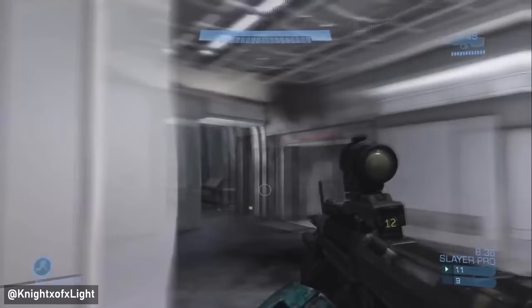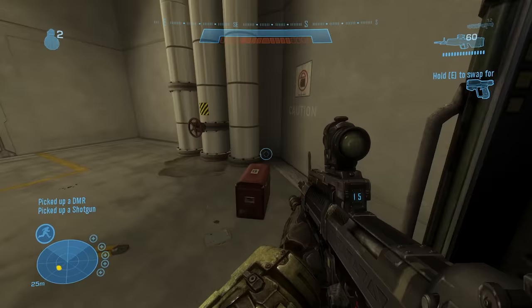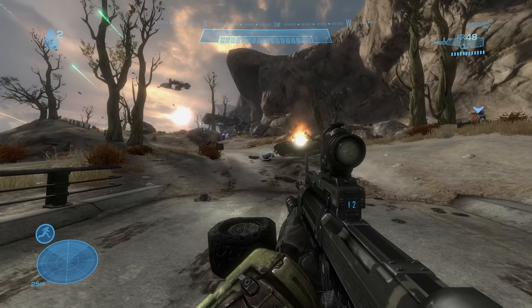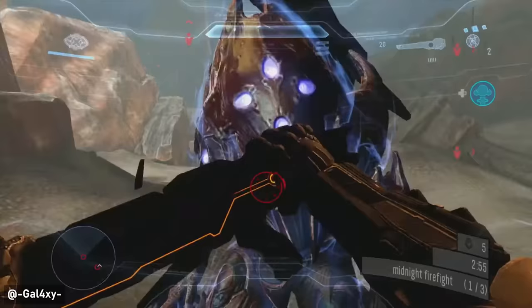In the Halo Reach Beta, the DMR had an ammo capacity of 12 rounds in the magazine and 48 reserved ammo. By the time the game released, that was changed to 15x60. What's interesting is that when you start the mission Tip of the Spear, you actually still have that original 12x48 capacity since it wasn't updated for that specific level.